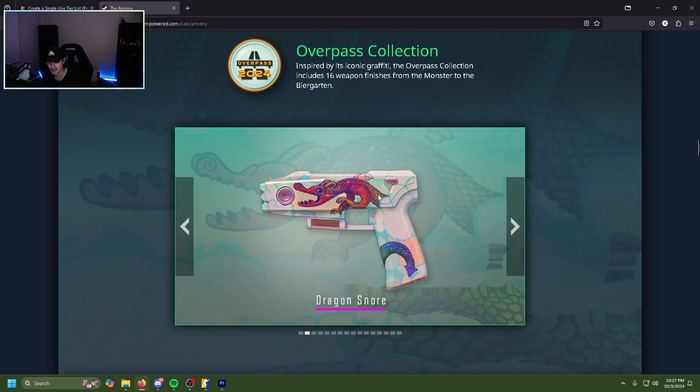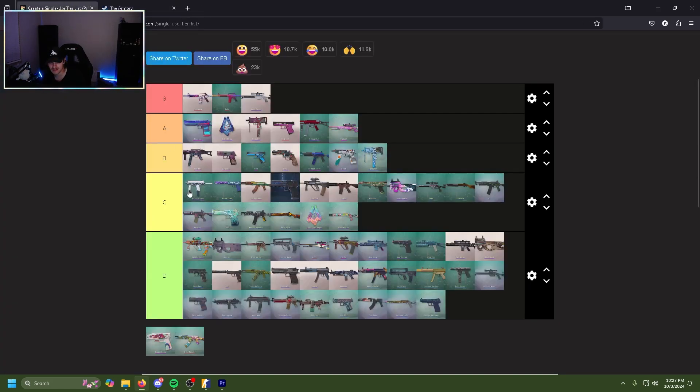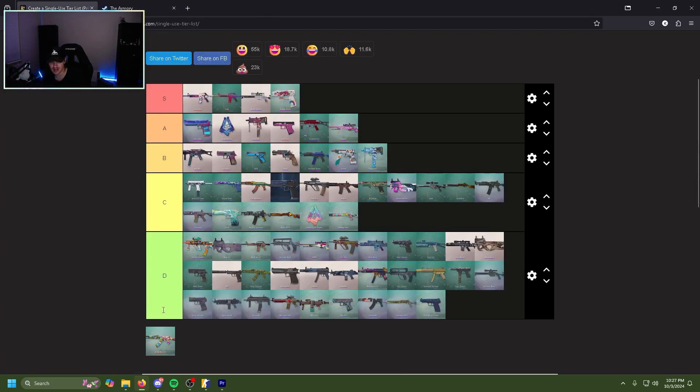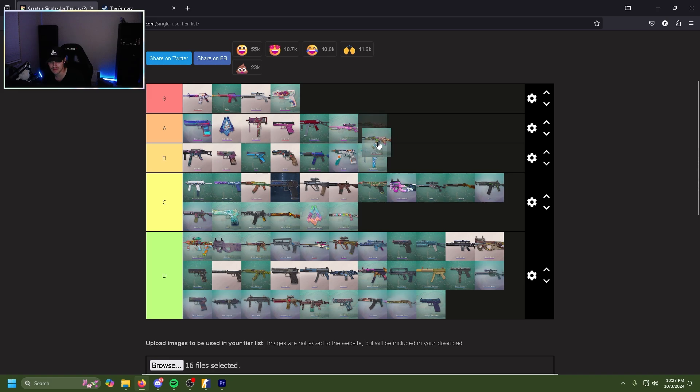The Dragon Snore zeus — listen, it's the second zeus skin, and it's the doodle lore dragon. S tier. And then finally the Monster AK — yeah, the monster head, the characters holding it, they're cool and solid, but I don't think it's the best red skin on this list. B tier.